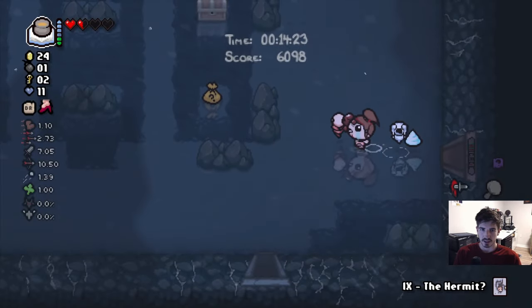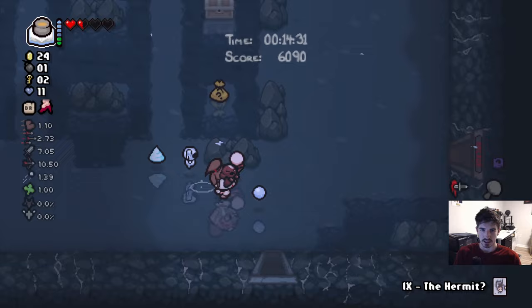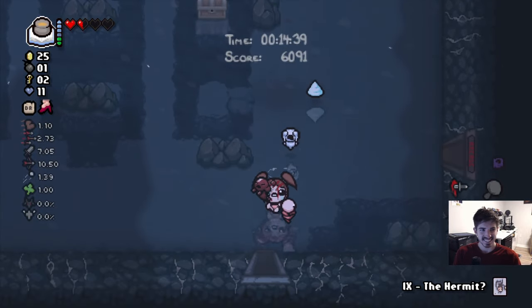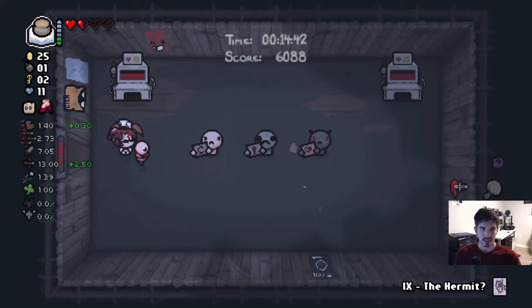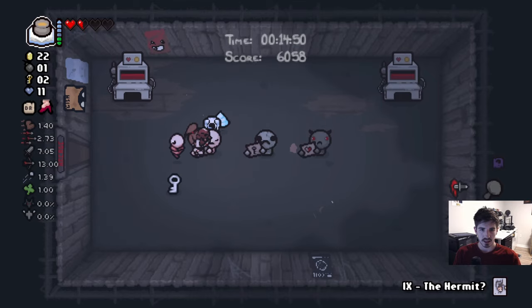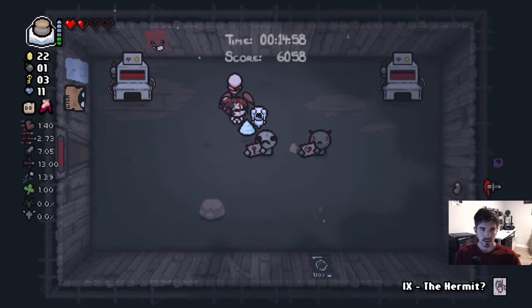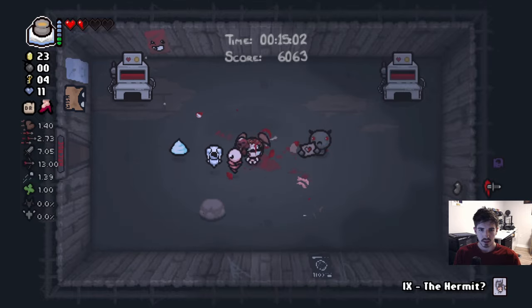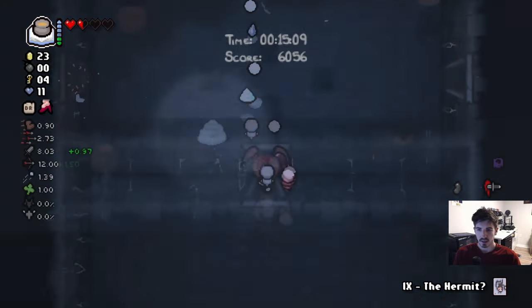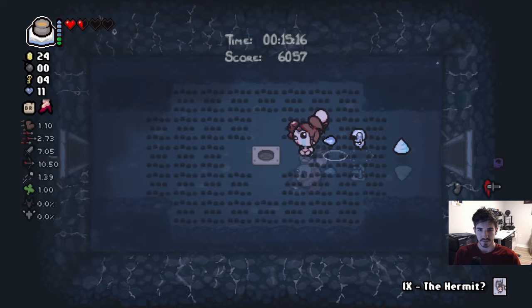We do not have nearly enough hearts to be doing this. We have one bomb — let's try these little consumable bags because usually they have bombs. Let's just blow these guys up since there wasn't a whole lot in the shop. The reason we're not blowing up that one guy is because he just doesn't give you anything when you blow him up — he's stingy. Apparently we can break that thing and sometimes get stuff. The more you know — I had no idea that was a thing until just now.